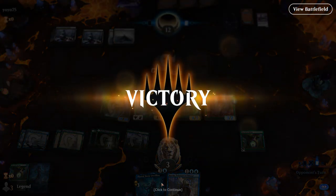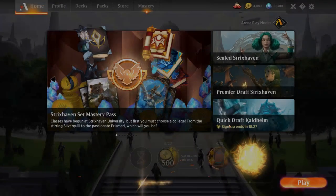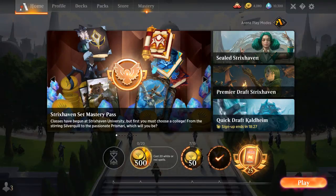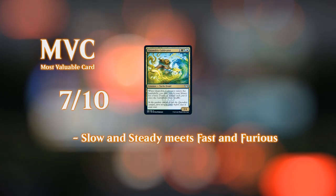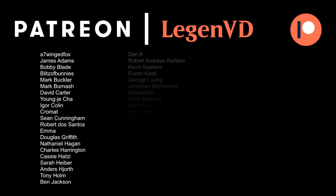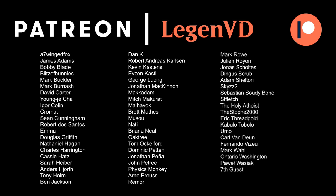So we got to see our blue-green Quandrix deck in action today. It might not be the most powerful deck in standard, but it has some cool synergies — especially involving Thassa and the various flicker effects. That's going to do it for today's gameplay; thank you for watching, hope you enjoyed, and as always have a nice day. Thanks to all my patrons for being part of the channel — you can become a patron and decide the topic of future videos at patreon.com/legendvd.